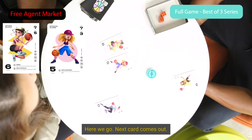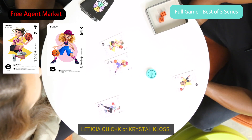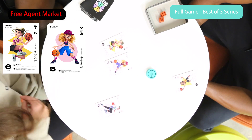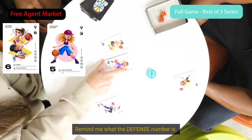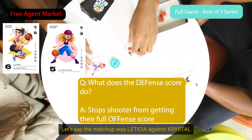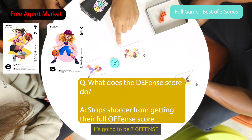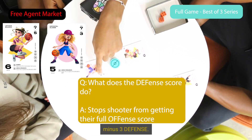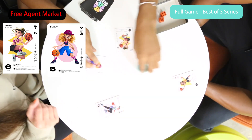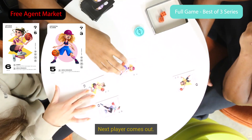Here we go. Next card comes out — Leticia Quick or Crystal Claus. And remind me what the defense number is. So defense — let's say Leticia against Crystal: if Leticia made the shot, it's going to be seven offense minus three defense. So defense kind of takes away points from the other one. Awesome. Next player comes out.